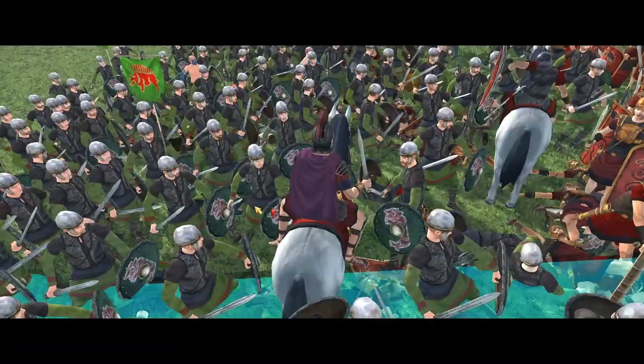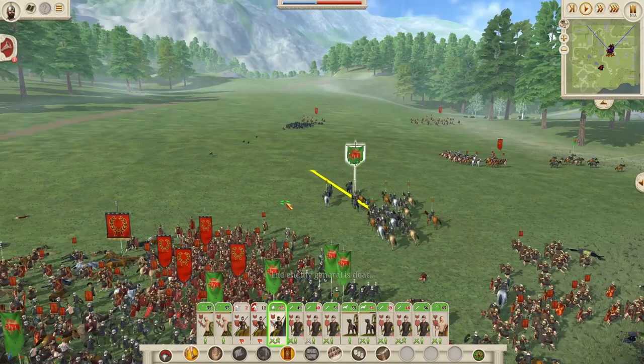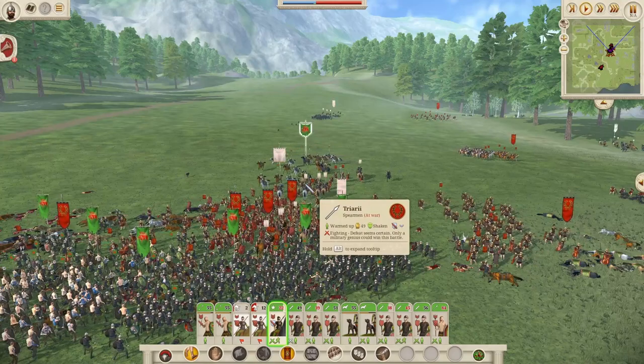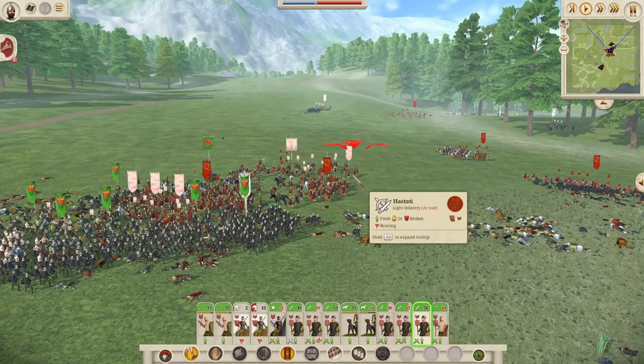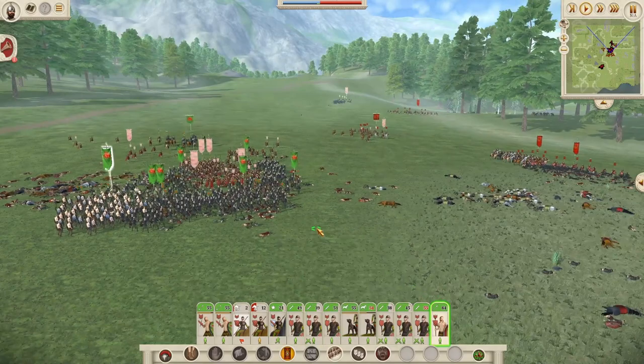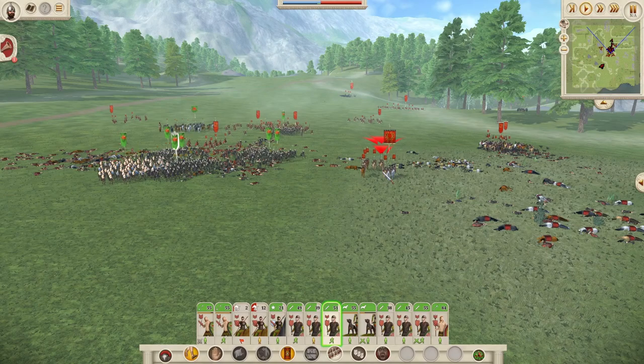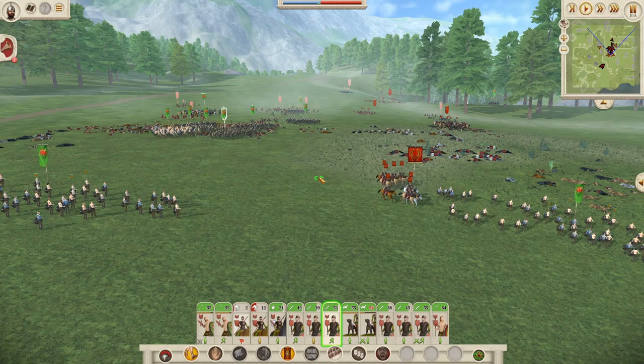Looks like the dogs are doing a lot of work as well. We managed to get rid of the Roman general. This should make the fight a little bit easier for us. They're beginning to chain rout. Don't give them the chance to regroup. We managed to win the fight on the left flank and in the center. Looks like we're still fighting on the right. What's remaining of the Roman general's cavalry is trying to charge our skirmishers, and I don't like that. Run, boys!